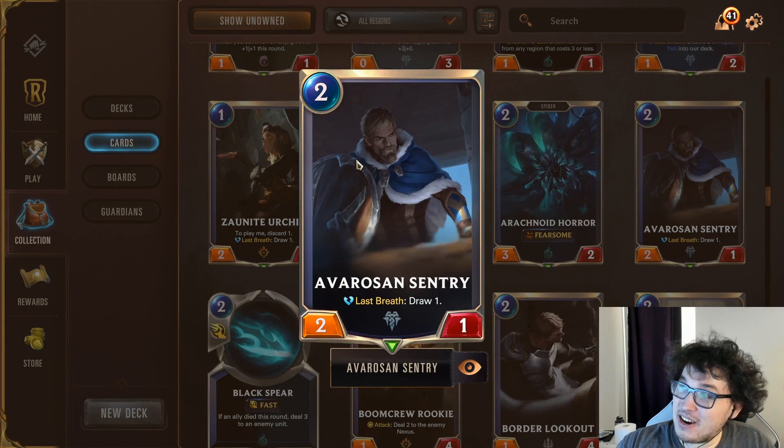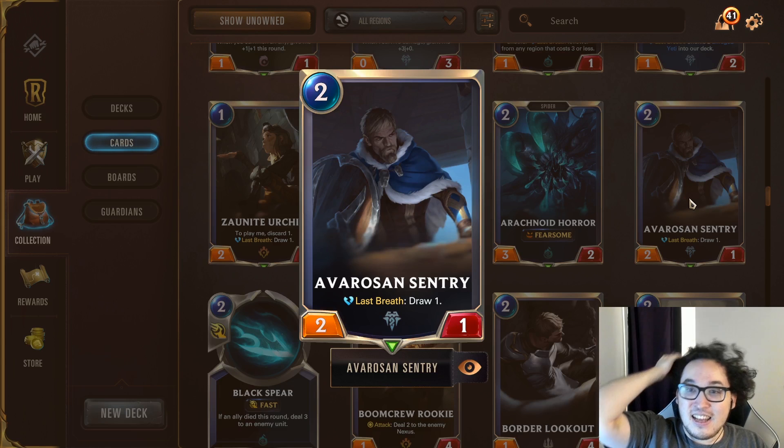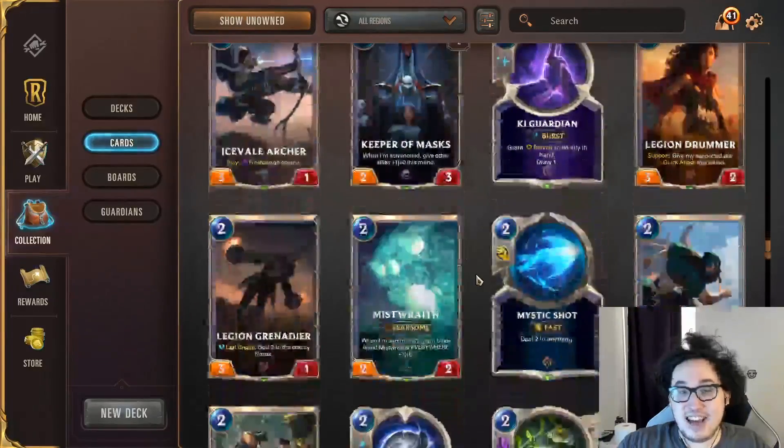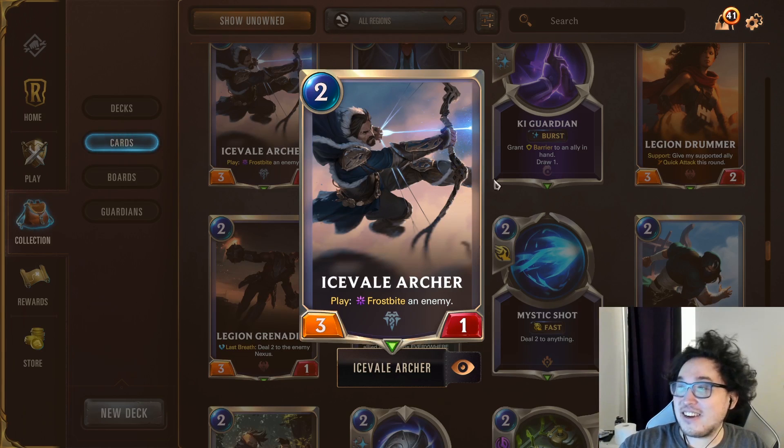Avaros of the Century is a pretty premium card you can run in any Freljord deck. It cycles itself and you'd certainly rather have it than not. Icefield Archer is a power card — not only is it good in Ashe decks and Ezreal decks, but a two-mana 3/1 body that can slow down an opponent is pretty crazy. It's a great counter to a lot of things you'll see in the meta, like Zed.